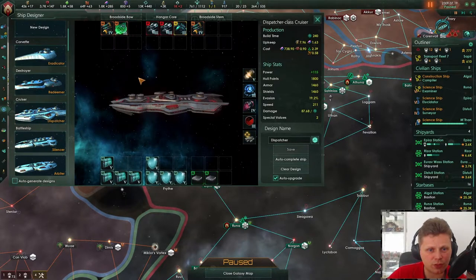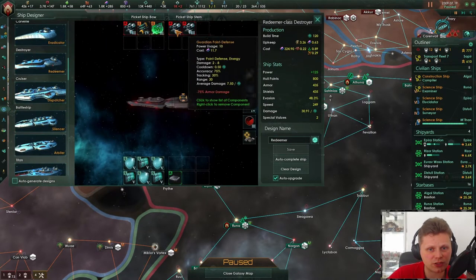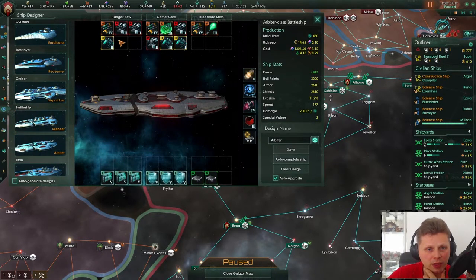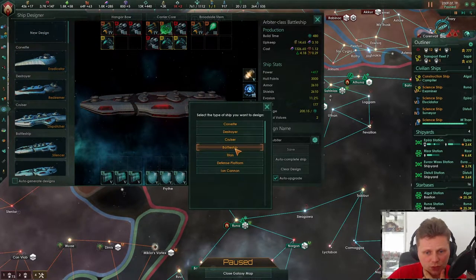I think we should just get rid of all of the cruisers, especially now that we've got three point defense on the destroyers. And we have one, two, three, four on our battleships. I kind of feel that we want to make another battleship.